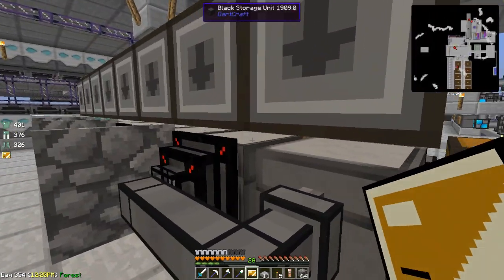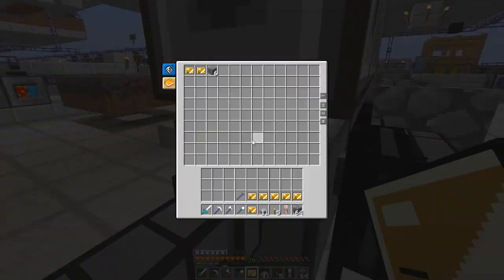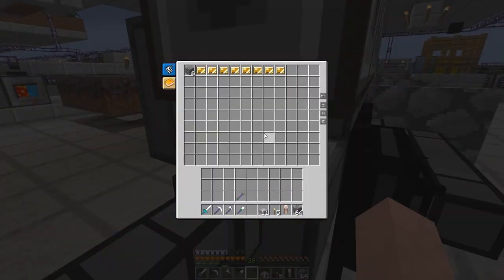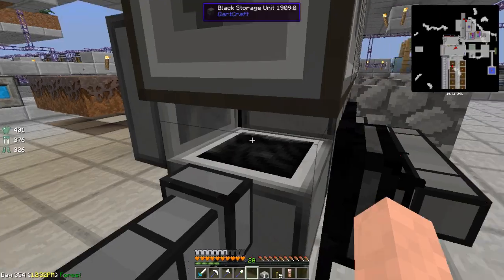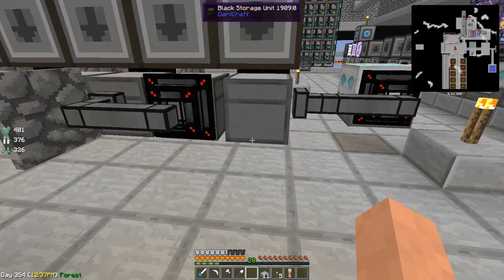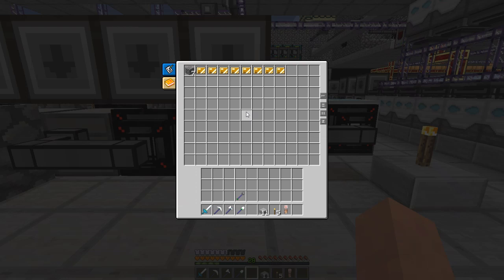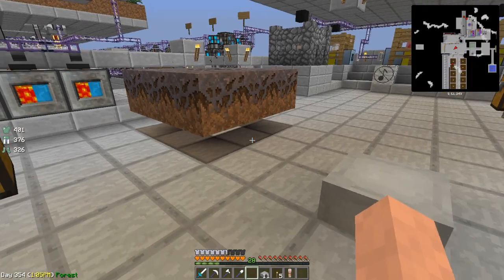If we grab all of these out and just chuck them all in the same thing, we just chuck some cobble in there and it's going to compress up. Someone else mentioned a different type of pipe — I can't remember. Let me have a second to look this up because it was important. It wasn't actually a pipe.